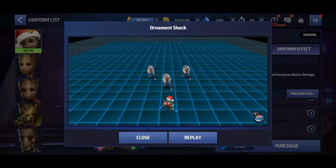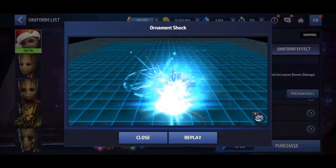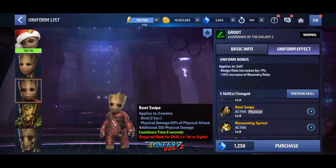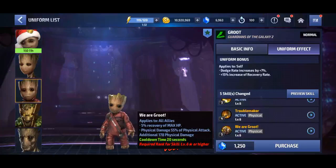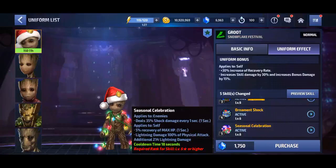They just added a lightning effect to the skill. For the last skill: the old one applied to allies with 5% recovery of max HP and physical damage. The new one applies to enemies dealing 35% shock damage every one second, applied to self 5% recovery of max HP, and 100% lightning damage.